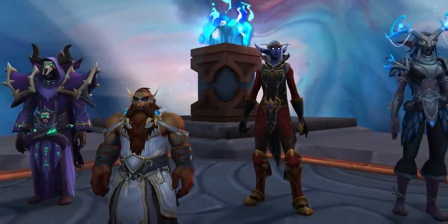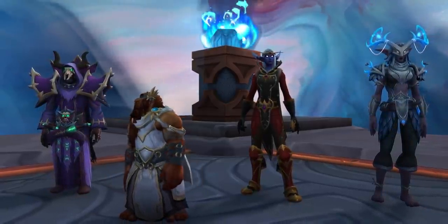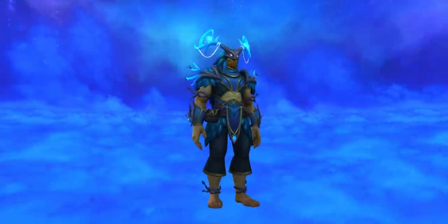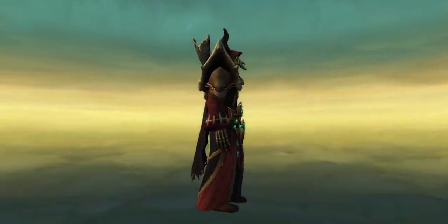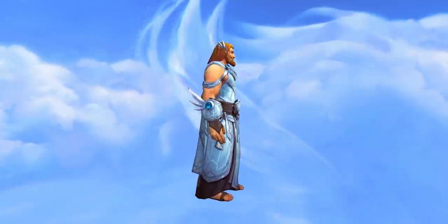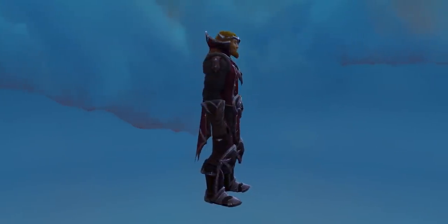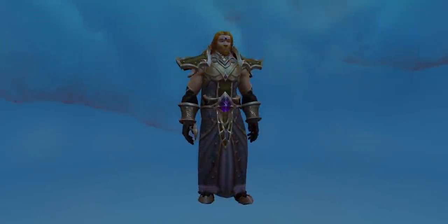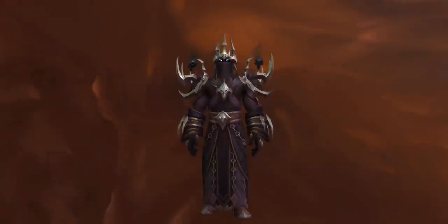Moving on to covenants — patch 9.1 adds new covenant sets. Each covenant has a set unlocked for purchase at renown level 60 and Exalted reputation with the new Death's Advance faction, which just takes doing your covenant renown weeklies and Korthia dailies and weeklies as normal. Once unlocked, these sets cost 6,000 stygia, which you get loads of from Korthia content. If you reach renown level 77, you can unlock another tint of that set for purchase, costing 10,000 anima for the whole ensemble — and by that point anima will be far more plentiful in this patch.